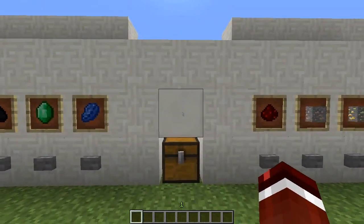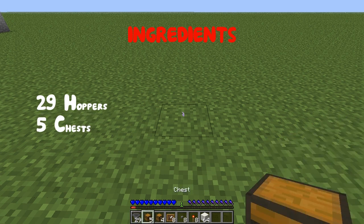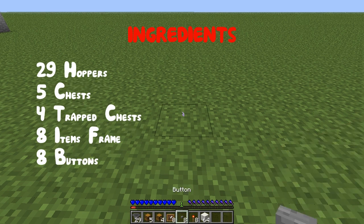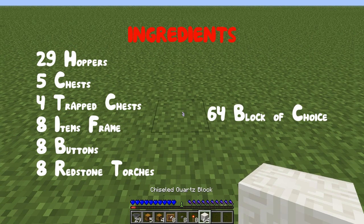I'm going to be teaching you how to build this. So what you are going to need is 29 hoppers, five chests, four trapped chests, eight item frames, eight buttons, eight redstone torches, and sixty floor blocks of your choice.